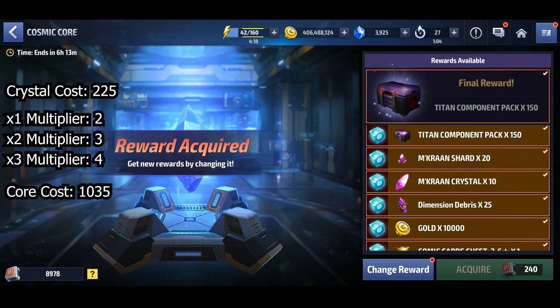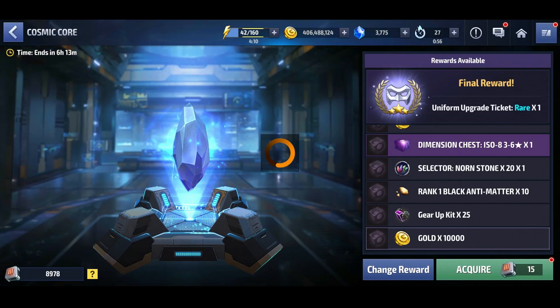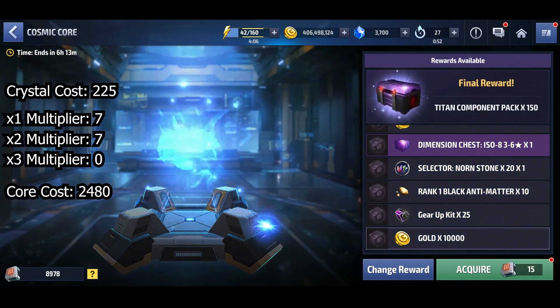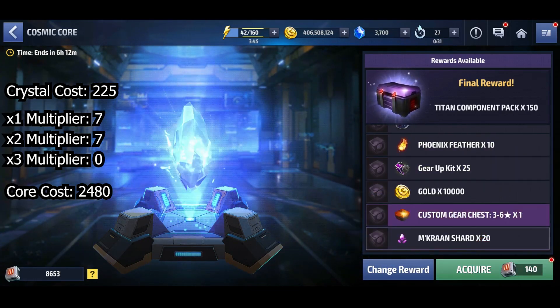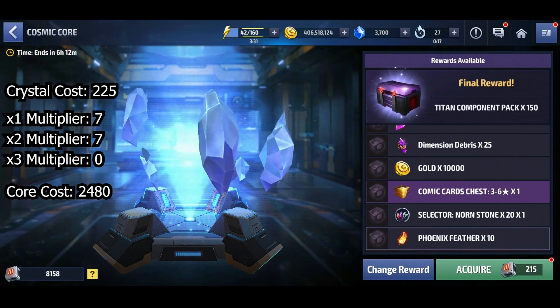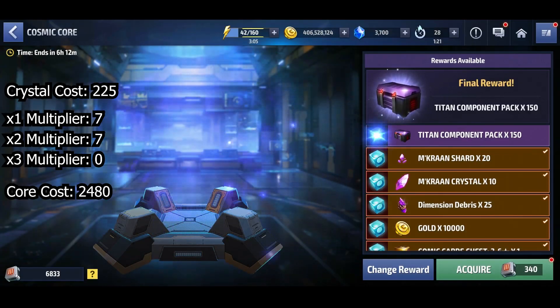For that TCP reward, it cost 225 crystals and I was lucky enough to get the three-times multiplier at least four times, yielding a cosmic core cost of just 1,035. Coincidentally the fourth reward was also a TCP and also took three rolls, but even though the crystal cost was the same at 225 crystals, since I didn't get any three-times multipliers the cosmic core cost was a little over double at 2,480.